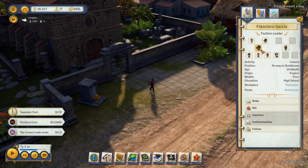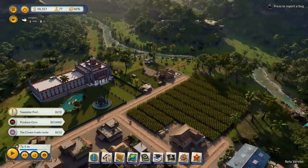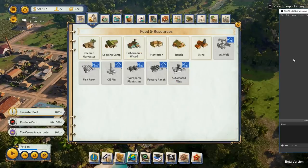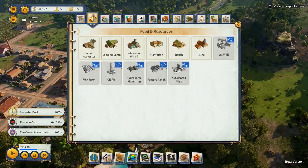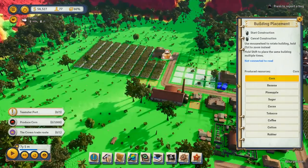Francisco Garcia, fashion leader. Carlos Garcia, Tropicana. Where are... I need to find out where my... Actually, where would I get pineapples? Plantations would create pineapples.